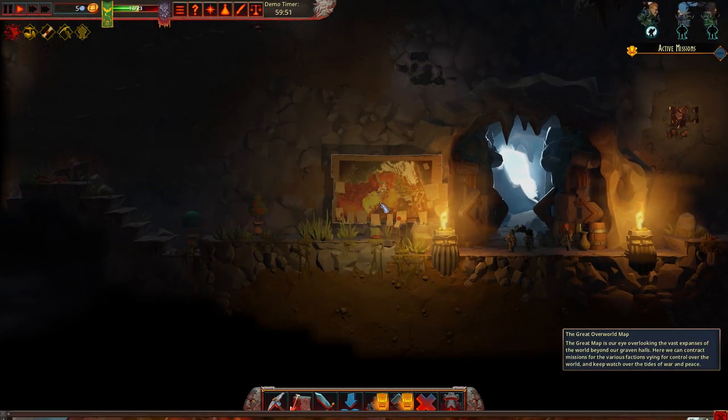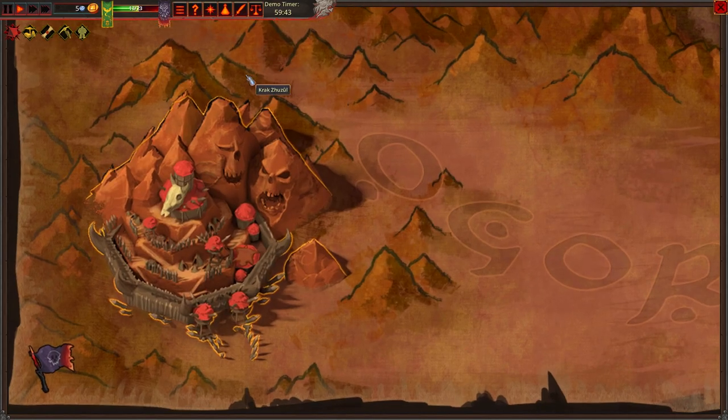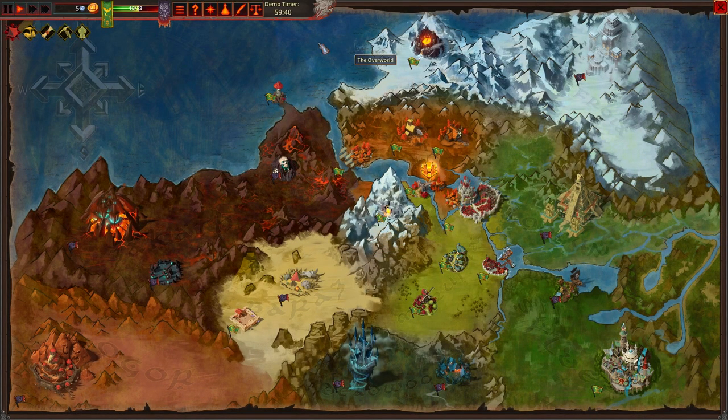There's an overworld map, so you can actually send your people out. There's a Necropolis of Katesh, the Loch Le Lune, Kras of Kul — that's obviously Orcs. That's got to be undead. Not sure what that is. There's a lot of things out there.